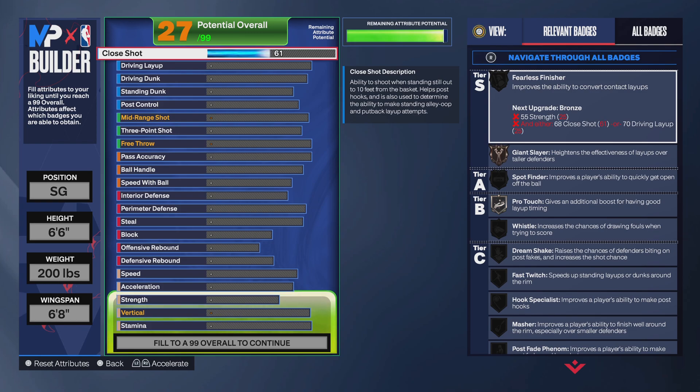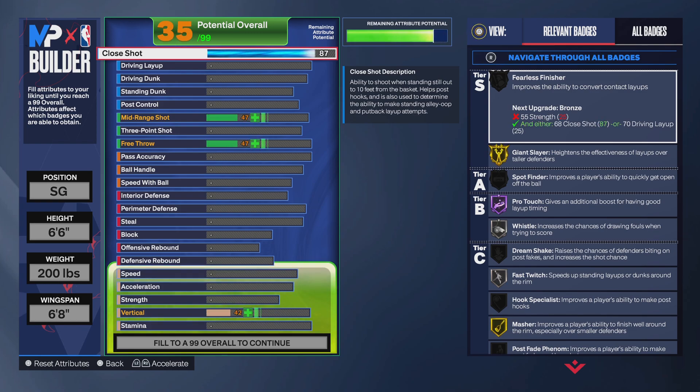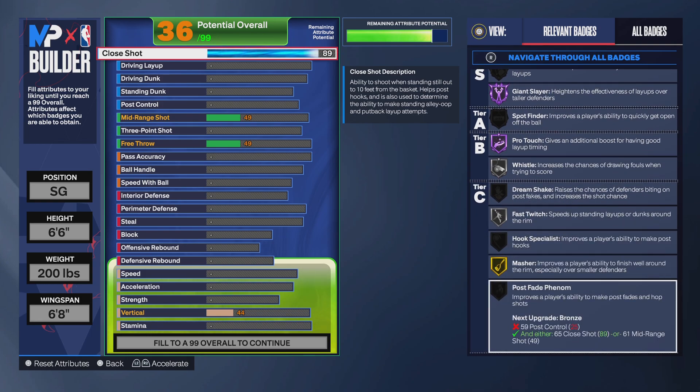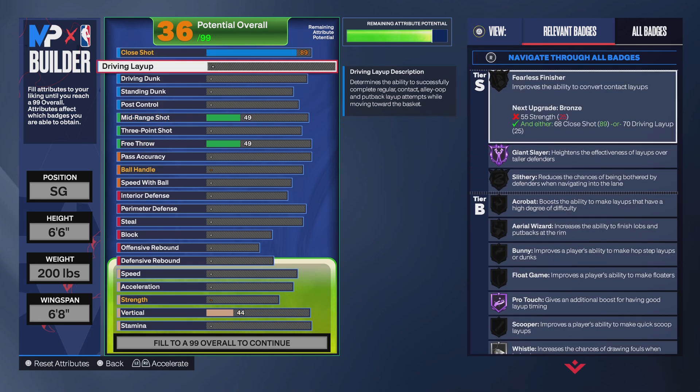For the attributes, you want to go with an 89 close shot. That gives you Giant Slayer, Hall of Fame Pro Touch, Hall of Fame, and then get Whistle and Fast Switch on silver, which gives you gold Mash badge — pretty solid for this build.